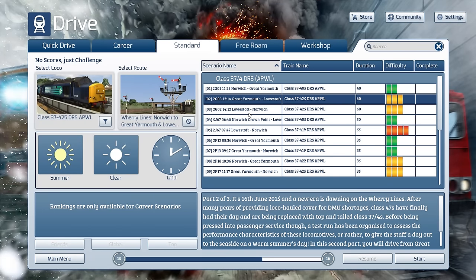Welcome guys, it's QWERTYAFRA here bringing you another Train Simulator 2016 video. I'm really excited to be looking at Armstrong Powerhouse's first ever official route - the Weary Lines from Norwich to Great Yarmouth and Lowestoft. This is a route around 41.1 miles, and I think the detail will speak for itself based on the reviews I've been reading. I'm really excited because I haven't loaded up into this at all, so this will be my initial reactions.